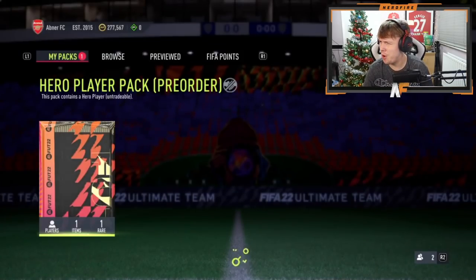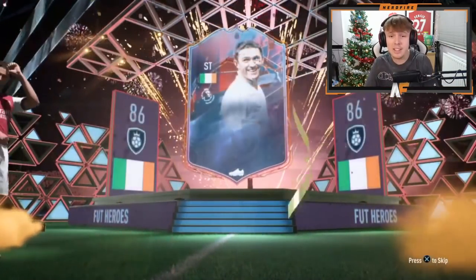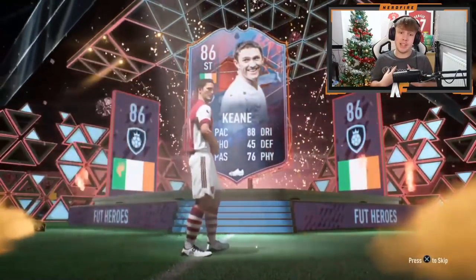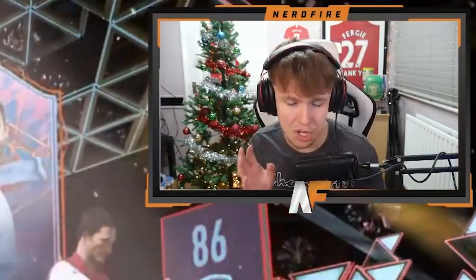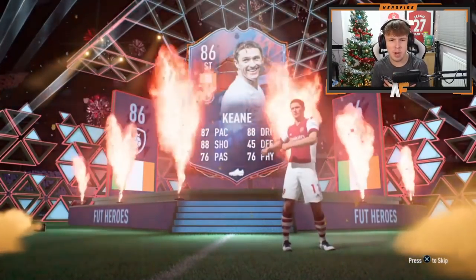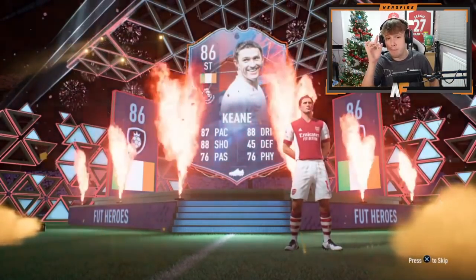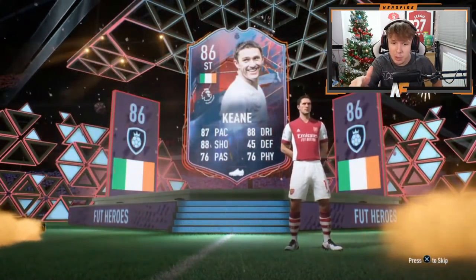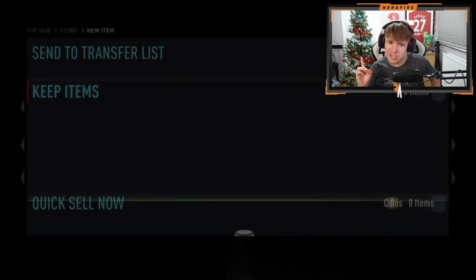Pre-order pack number eleven — let's see what James can get. Please be a decent hero. Oh — that's not bad, another Robbie Keane! That's the second one of the video. Pack number eleven, we're pulling it back. Hopefully he hasn't already got him. Robbie Keane is very good — especially as a Premier League striker or even off the bench as an impact sub. And he hasn't got him — that's what we like to see.